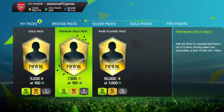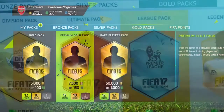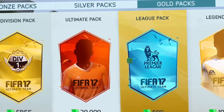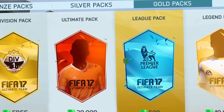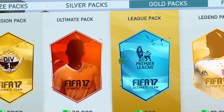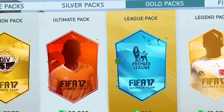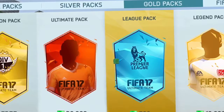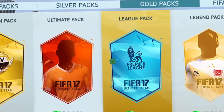Number two on the list of tips is opening packs. At the start of FIFA, on all FIFAs, the players' prices are up a lot — they're worth a lot more. So it's more likely to get good players from packs. An 83-rated player will be worth 20k. Opening packs is really important so you can pull really good players, and with the coins you get, make a really good team. This is key to getting a good start to FIFA 17.